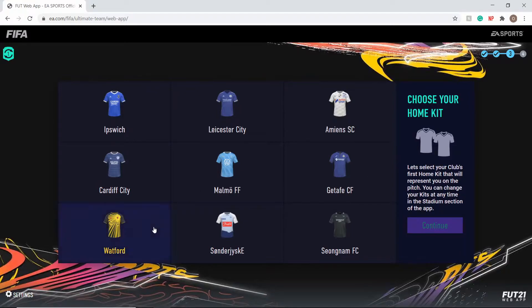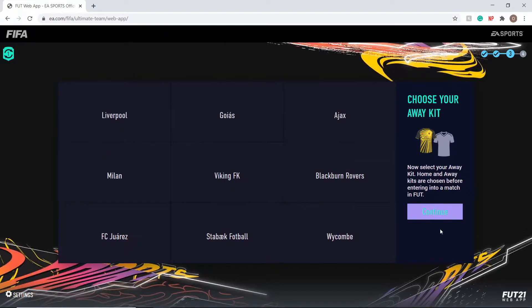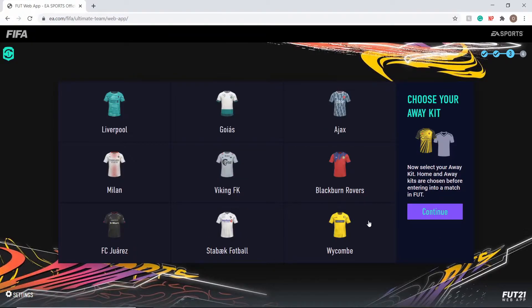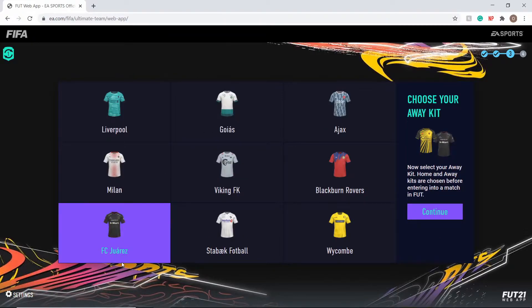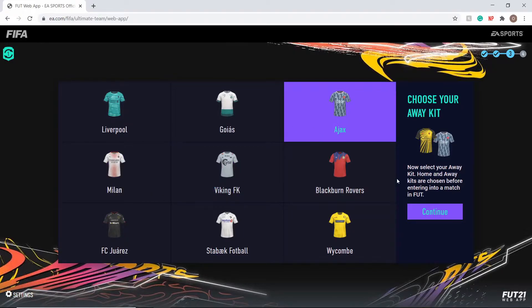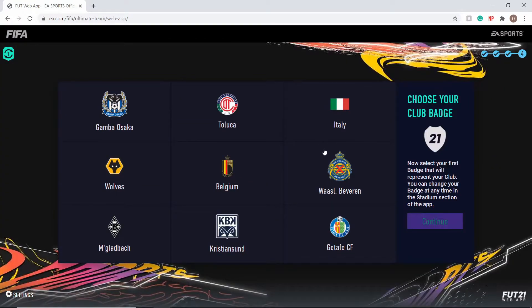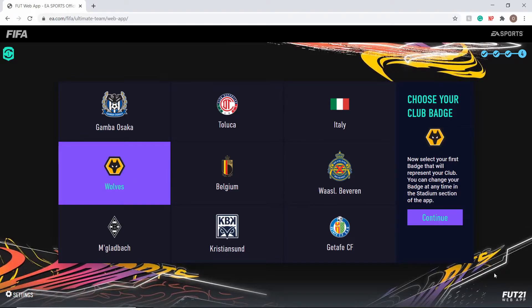We'll go with Watford — they've got a pretty alright kit, a bit of an interesting one. For our away kit, we'll go with Liverpool's — it's not bad, even though I'm not a huge fan of Liverpool, I can live with that. Wolves always have a nice badge so we'll go with them, and then jump straight into hopefully starting up FIFA Ultimate Team.